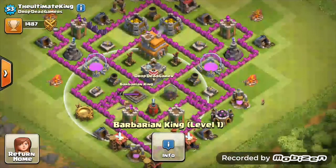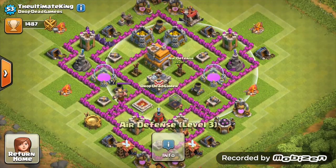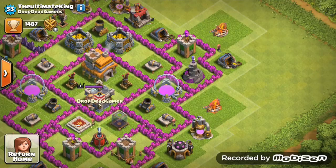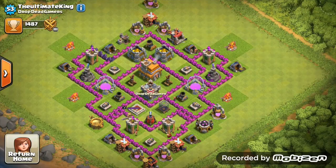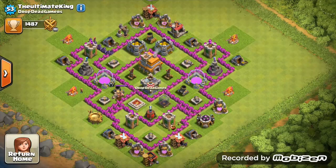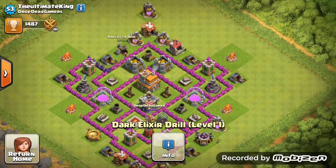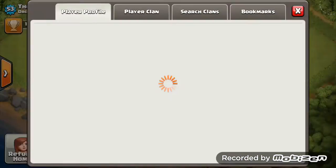Town Hall 7 with pink walls — max those walls out before you even think about going to Town Hall 8. Your barbarian king: get that to level 5 before anything else. Upgrade your air defenses to level 5 each — they're the best for wars. Get those army camps maxed out so you won't have to think about them at Town Hall 8. Air sweeper is in a beautiful position — upgrade it. You do get the dark elixir drill at Town Hall 7, upgrade that to level 2 so you can get easy dark elixir to upgrade your king.